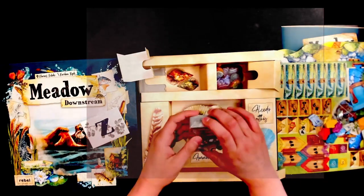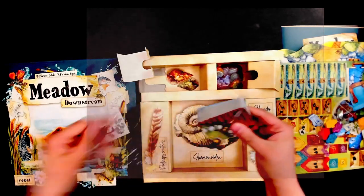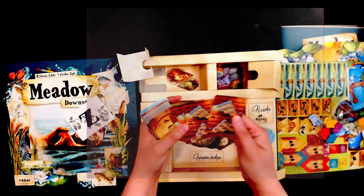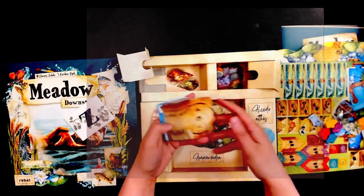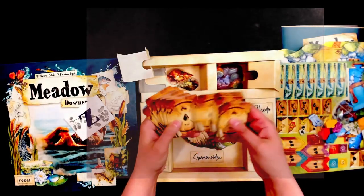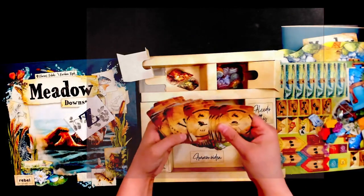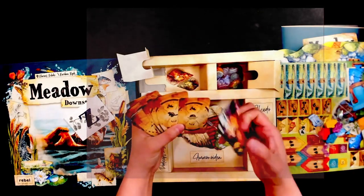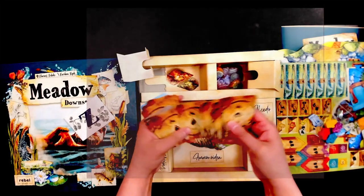And then we have a lot of cards. Different ways of setting up, I'm assuming. So some of these will get added in to the others. And then some of these — oh, a walk of beavers! And then some of these will go in the normal deck. And then we have raindrops — lots and lots of raindrops.